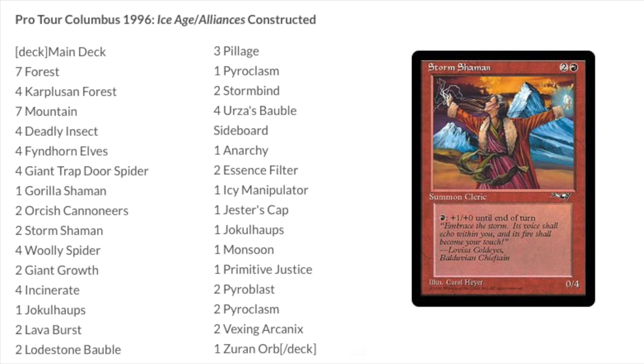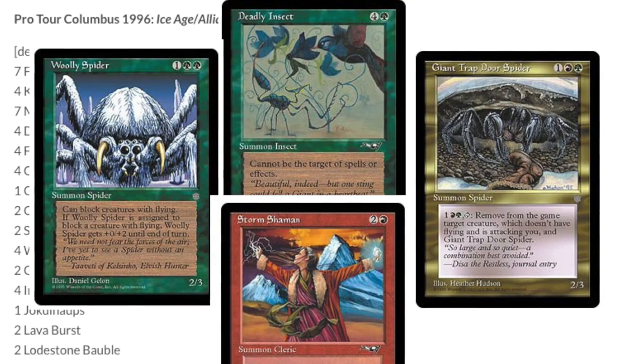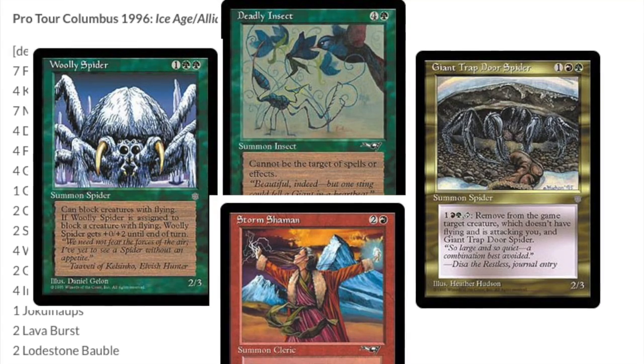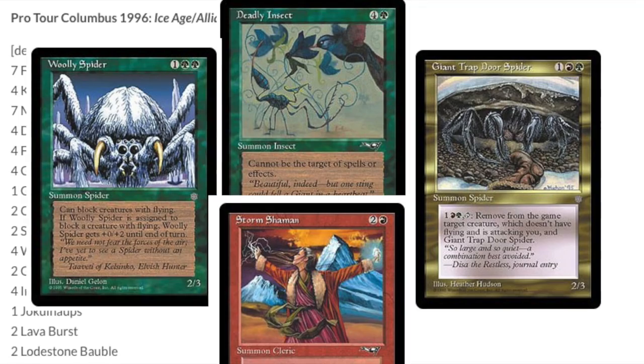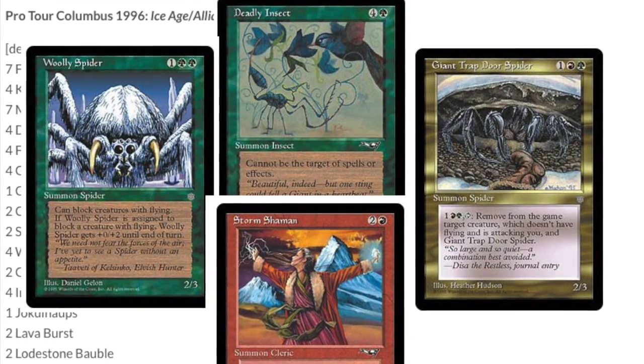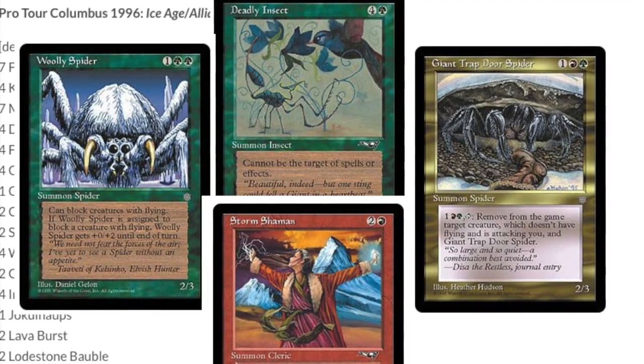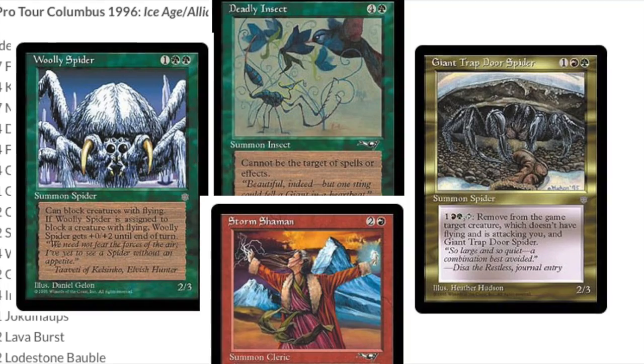There's also a two and a red for a 0/4 that you pay a red and it gets plus 1 plus 0 until end of turn. This was considered the best deck of that format. It took down the Pro Tour and it created a whole generation of net deckers. From that point on, obviously the internet became more and more popular, but this is the first deck that inspired a generation of net deckers — the very next month everyone had the same deck.